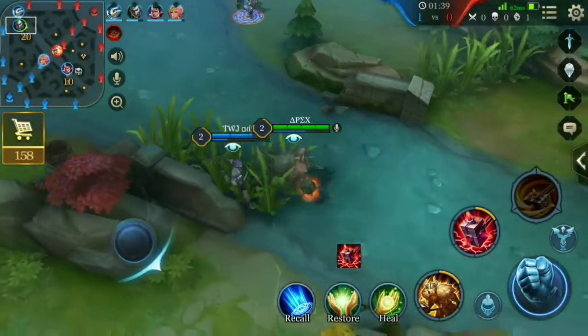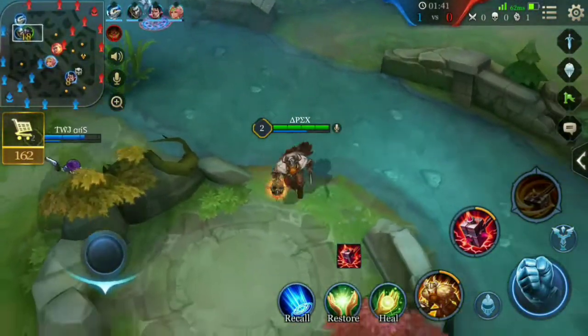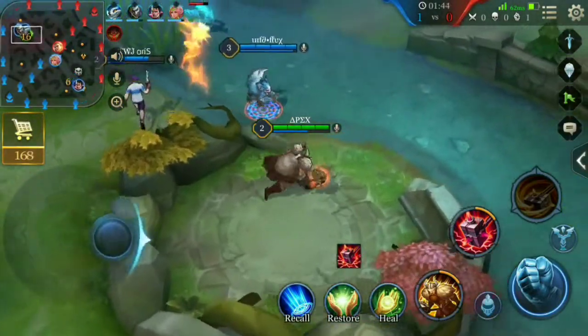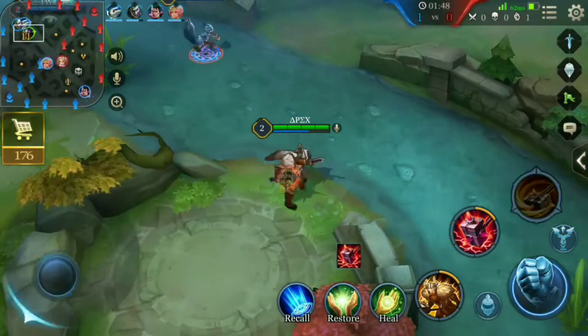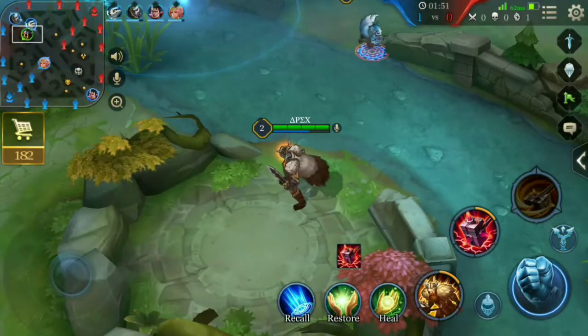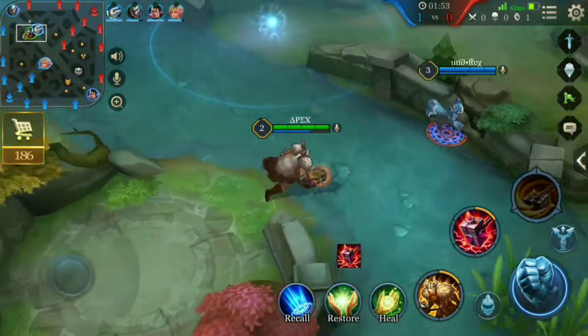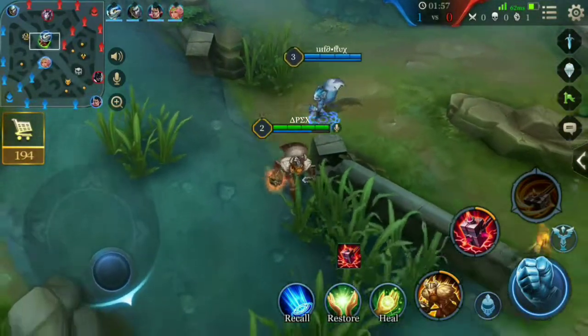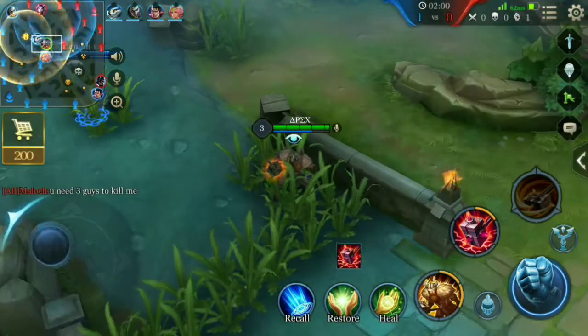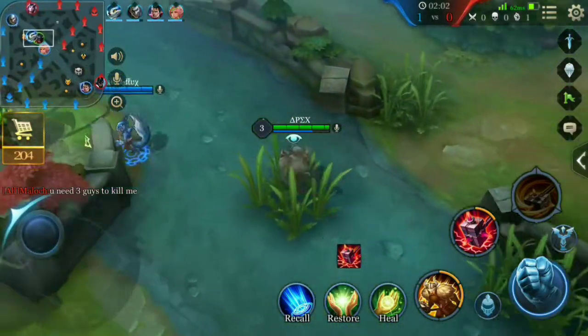The enemy Malloc was out of position and we clearly kill him. Always watch the minimap — it will tell you many details about the enemy team. The minimap is the only vision you get in this game.